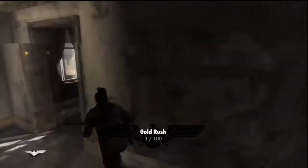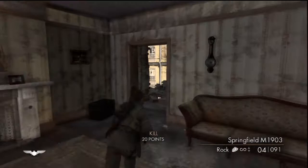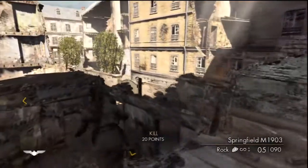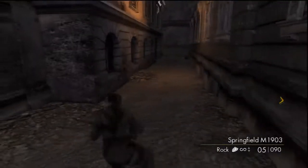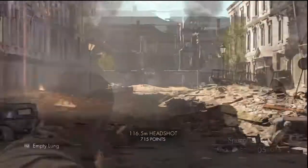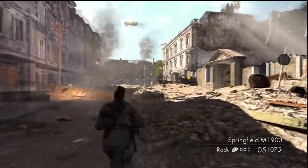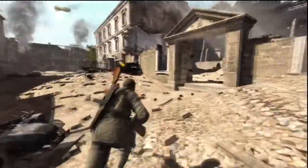Come up the stairs, kill the guy over here, then run down and jump through the window. Run all the way down and the gold bar will be sitting on the ground behind this little suitcase on your right.